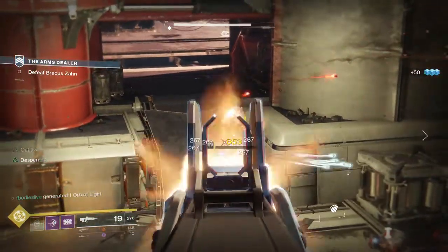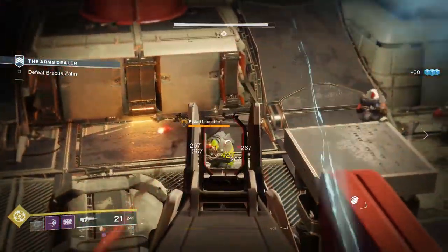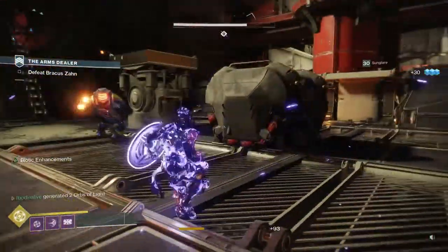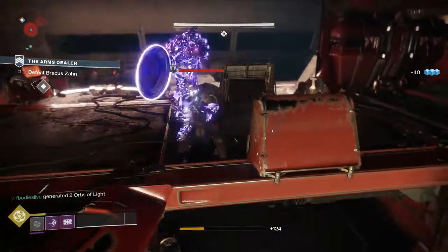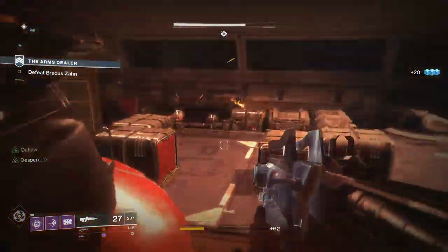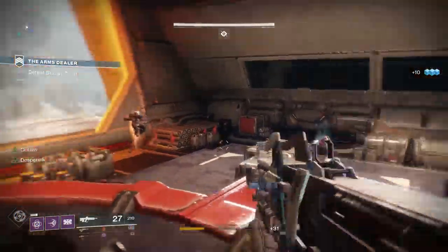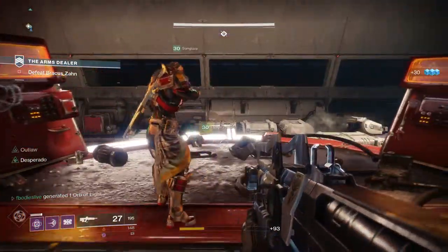Another Sentinel Titan exotic, basically a copy from Destiny 1: Ward of Dawn generates copious amounts of orbs the more damage it takes. The Orpheus Rig Hunter tethers and makes tons of orbs — I wanted to give Titans something similar. Throw your bubble out, protect people, and generate a lot of orbs. This is not broken in PvP at all since people are more prone to break the bubble in Destiny 2 than they were in Destiny 1.